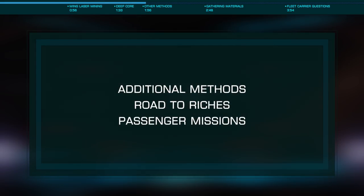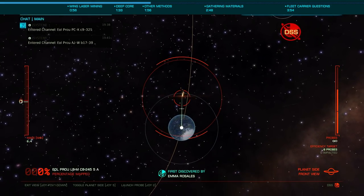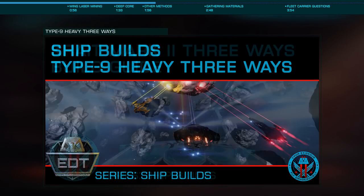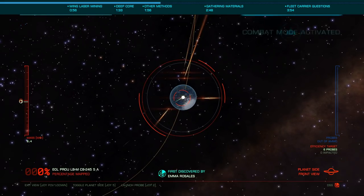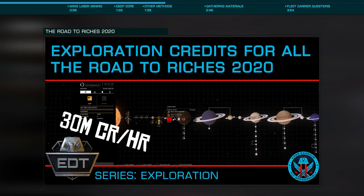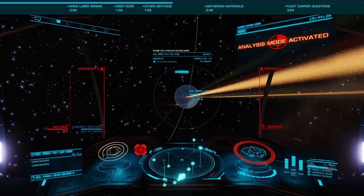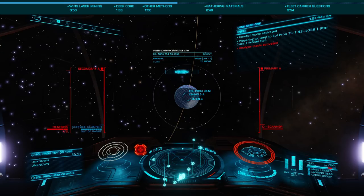There are a few other methods to mention for commanders who don't yet have the resources to purchase the ships necessary for these methods, primarily the Type 9 Heavy and Cutter Mark 2, both of which I've covered in the past. The best method for a new commander to earn credits quickly would be the updated road to riches — that is, using exploration to scan water and earth-like worlds. In a ship as simple as the Hauler you can earn as much as 30 million credits an hour, allowing you to earn the roughly 270 million you'd need for a fully outfitted laser mining Type 9 quickly.